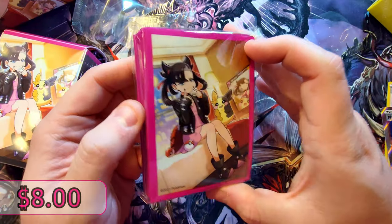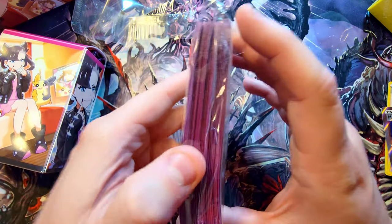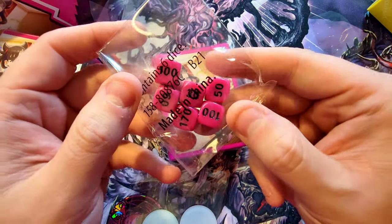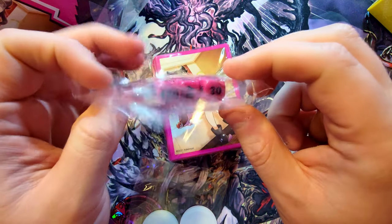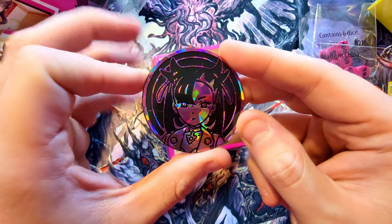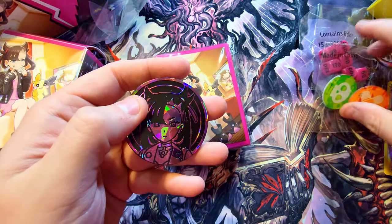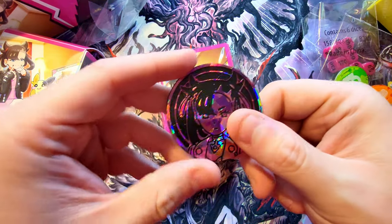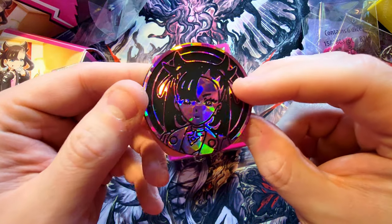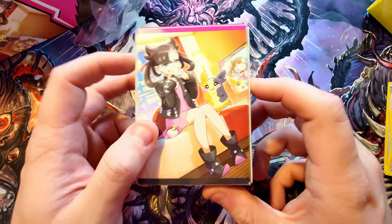Let's go into some of the other items. The sleeves have awesome looking artwork — you get 65 of them, which is plenty for a full deck. And we forgot to pull out all the other cards. Here are your battle dice — nice pink hard plastic shell. And then the Marnie coin — holy crap, I was not expecting this to be so big. Usually coins are smaller but this is a big oversized version. Looks really cool.